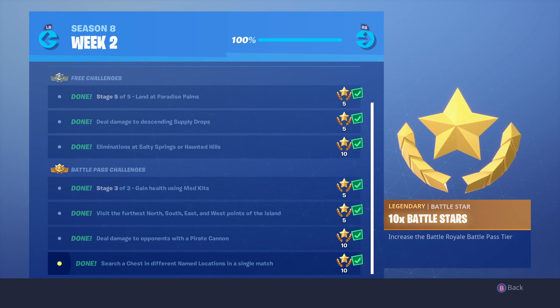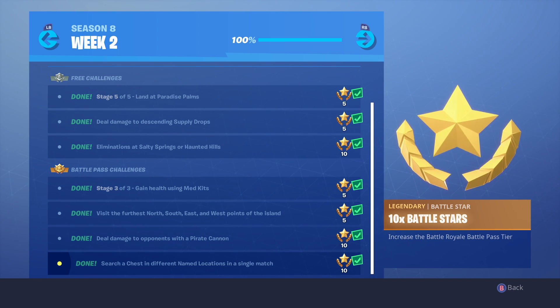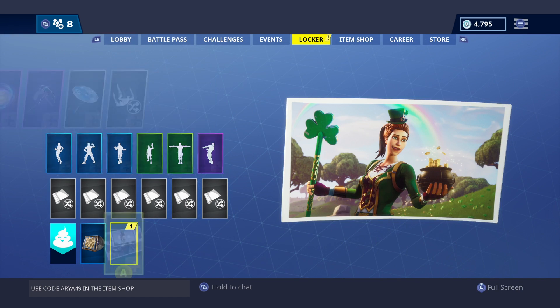The next one is to search chests in different named locations in a single match. You'd think this would be hard, but it's actually pretty easy because of how condensed the map is — named locations are everywhere. You literally just go to three different ones; check attics of houses and stuff like that.